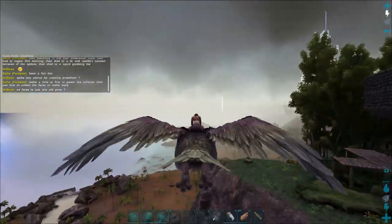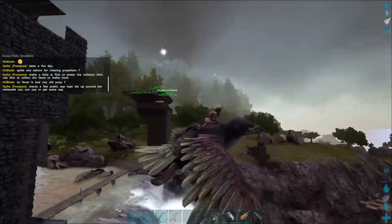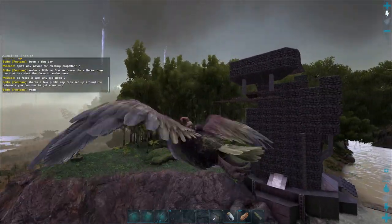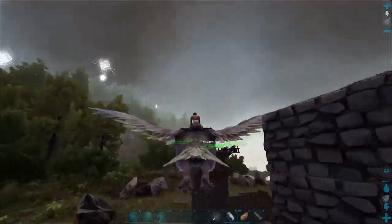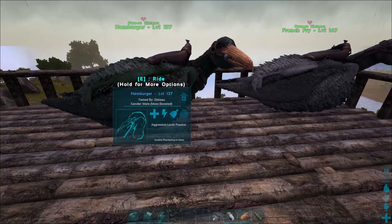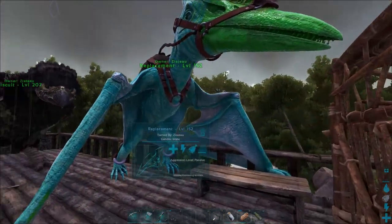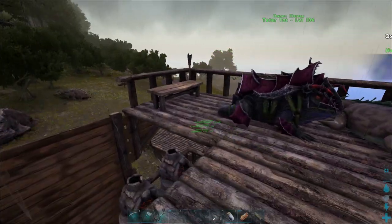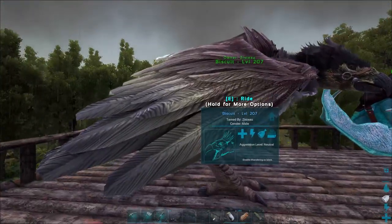We've got a new expansion on the tower - we're starting to bulge out on this side. Every time we go up we want to make it a little bit weirder, a little bit bigger. It's starting to look a little bit like a walrus with a couple of tusks. We need to get some oil, make gasoline, and make a fabricator. With the fabricator we can make transponder nodes to track our animals if they get lost, long-range rifles, a refrigerator, and all kinds of stuff.